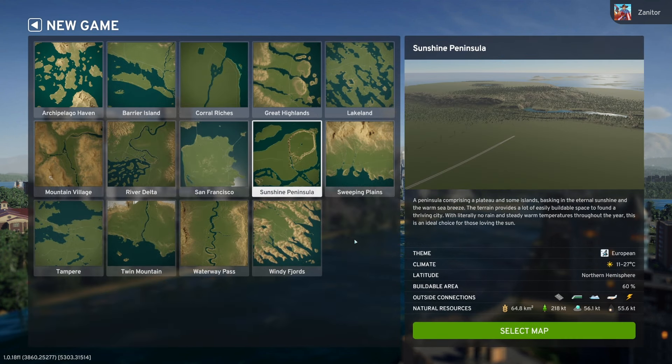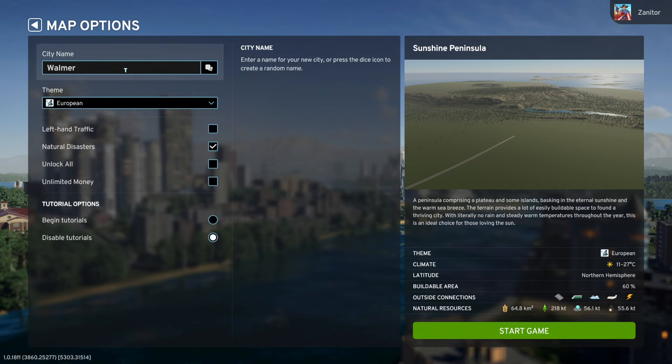The reason we're restarting is because my other city was my first one and I didn't really want to go all out fixing it. I felt like I learned from San Jorge and now I'm ready to move on. We're going to do Sunshine Peninsula — I looked at it at the end of my last episode and it seemed really nice because it has the European theme and climate I wanted.